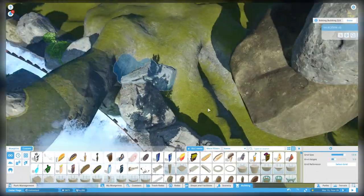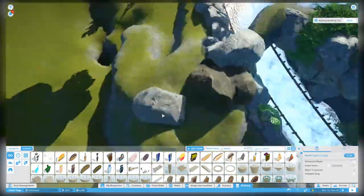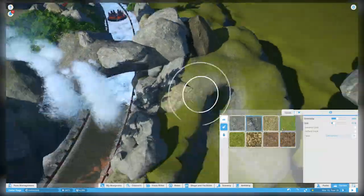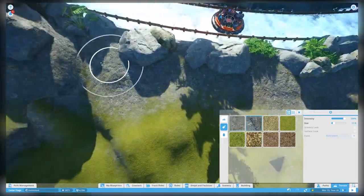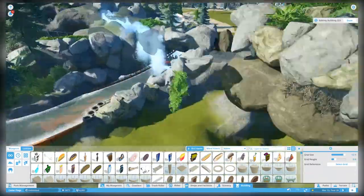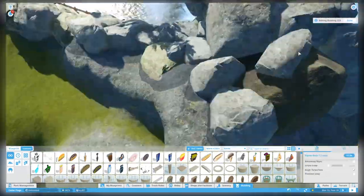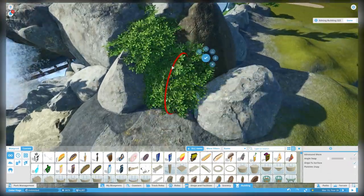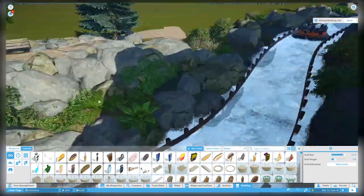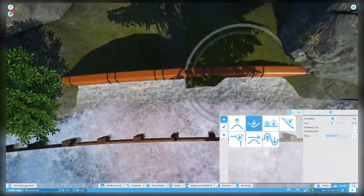We're moving over to the waterfall of the ride and building up this whole area to make it look almost like a cave entrance. The Twitch chat had talked about this and I really like the idea because it was an awkward area with that waterfall - now it looks like the waterfall has a reason to be coming off where it is. It looks like the water's streaming down over a cave, and when you're in the raft it looks like you're going through this waterfall and you're not sure what's behind it.